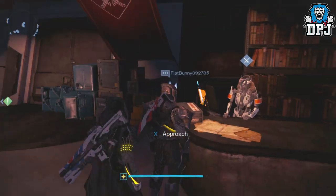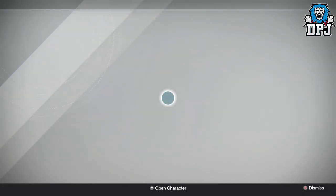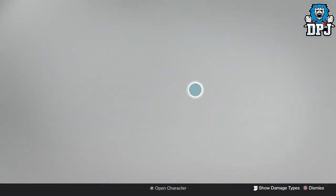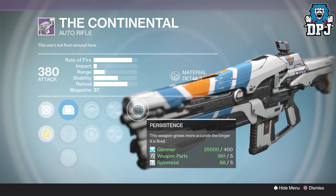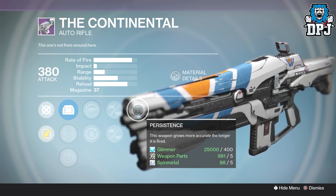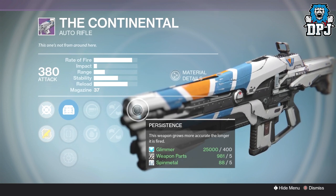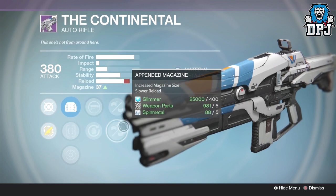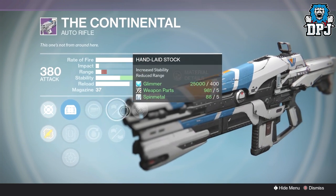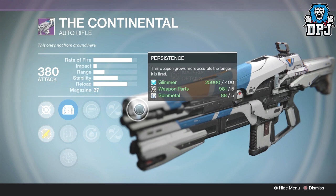Now I'm going to skip to the Vanguard and see what they have this week. The Vanguard has quite a decent selection. Starting with the Continental auto rifle — one of my favorite weapons in the game — this week is my wild card pick. It has two stability perks with hand laid stock and persistence, but it does drop range. We also get spray and play or good juju. I'd go with the top three perks — this thing will be like a laser beam, just with no range.